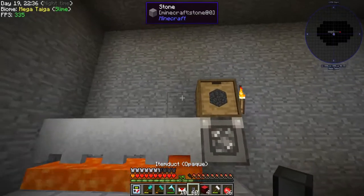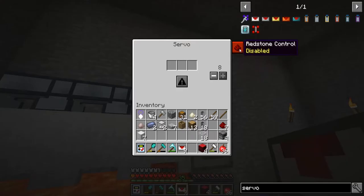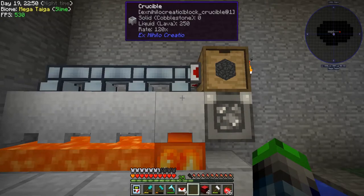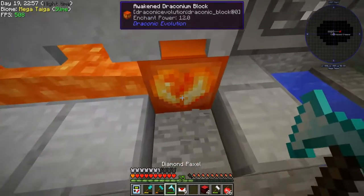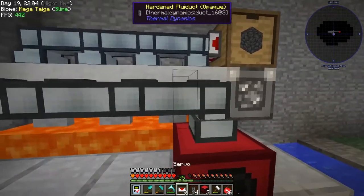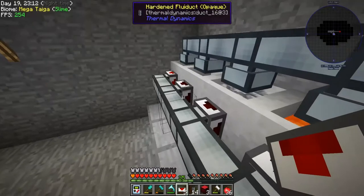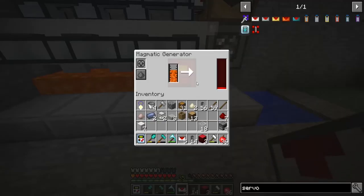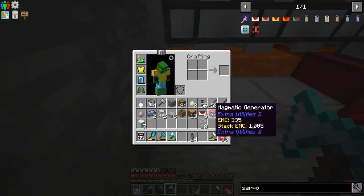So that's the fluid duct — we need the item ducts coming in here, and then if we go like this... yep, look, there we go — it's putting cobblestone in! So what we're also going to do is go like so, and then the fluid duct will go here and we'll have servos on these pulling the lava out. Yep, and look at that — we are producing lava! So that's cool.